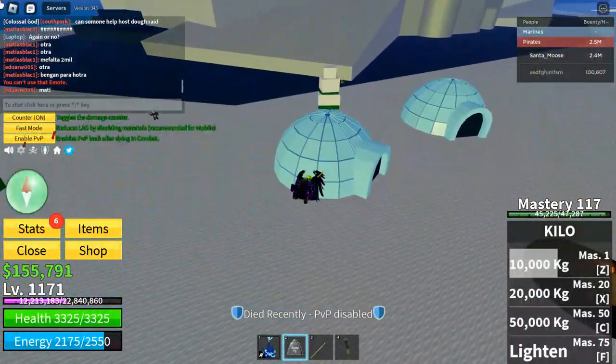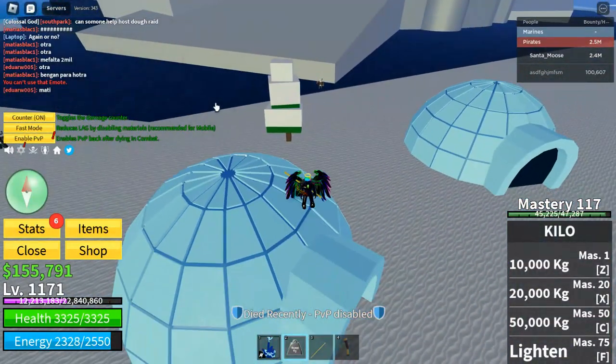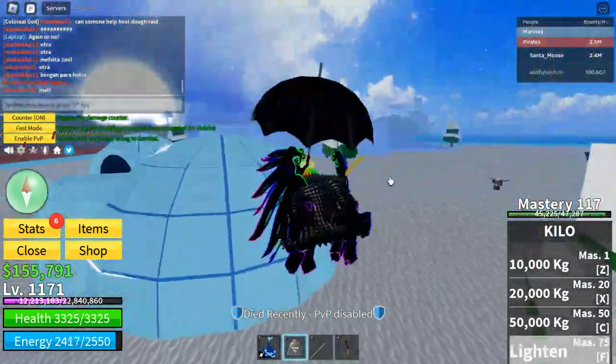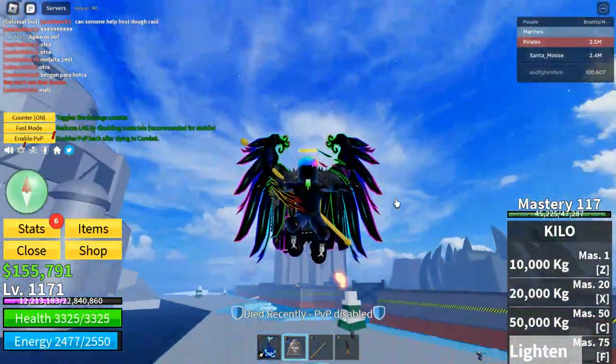So the last move of the Kilo fruit — it's not a light and fruit, it's a light and move. What it does is it equips an umbrella and makes you fly. That's it, that's all it does.